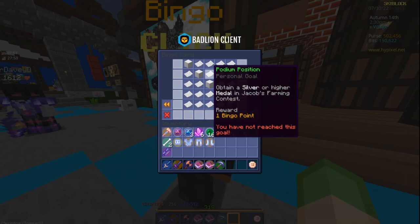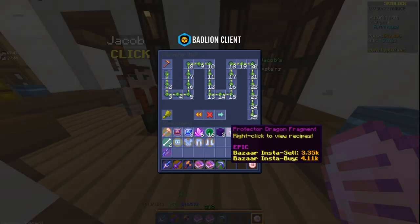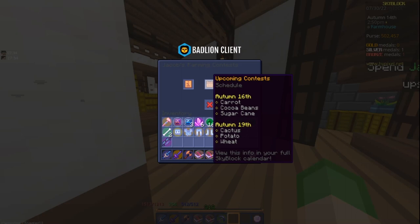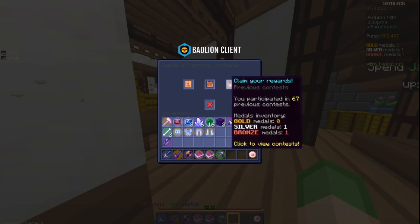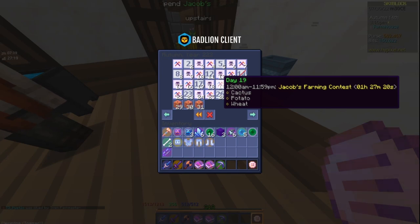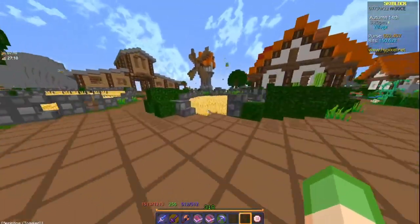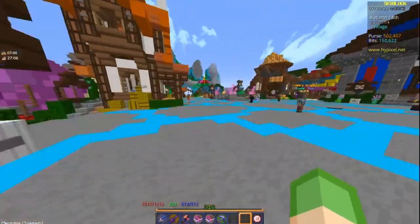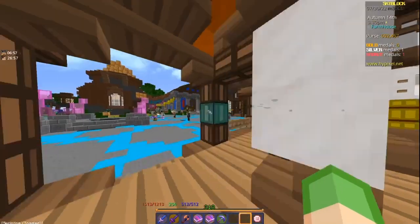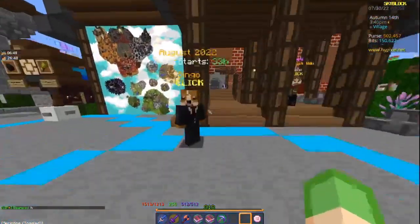Podium Position requires you to obtain a silver or higher medal in Jacob's Farming Contest. You need farming level 10 to unlock it. Check the calendar for upcoming contests — in an hour and 27 minutes there's a wheat contest starting. Wheat is probably the easiest to focus on for getting a silver medal. Other upcoming contests include carrot, cocoa, and sugarcane.